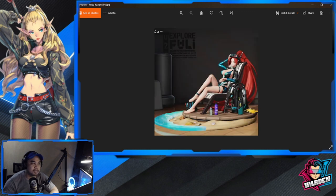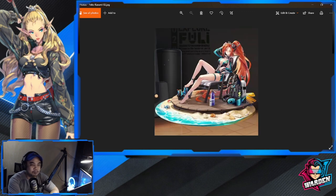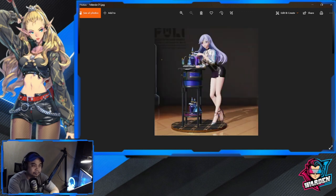Next is Yoko Kasumi — one of the best skins I've seen with the detail. She's on the beach in a swimsuit with an oxygen tank and flippers. Good skin — I'm going to get this once it comes out. Here is the 2D rendering.